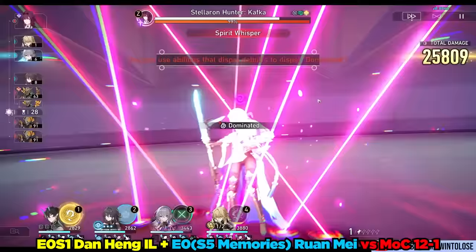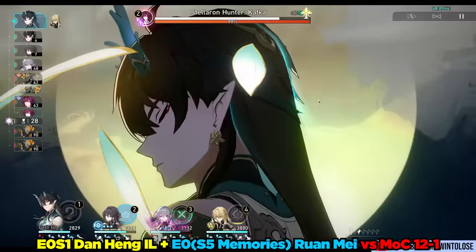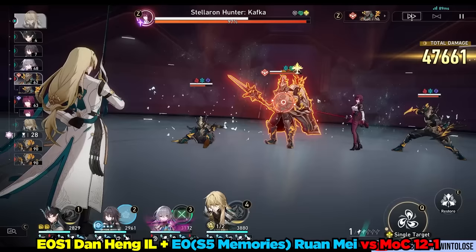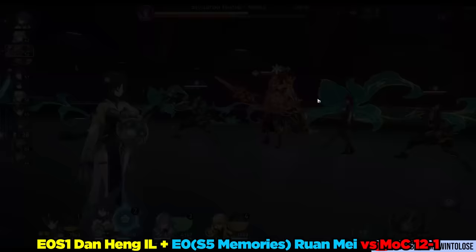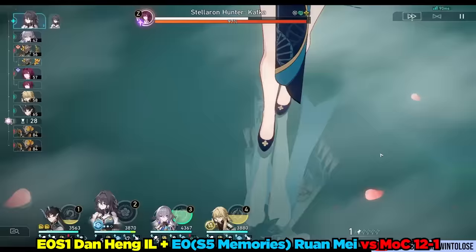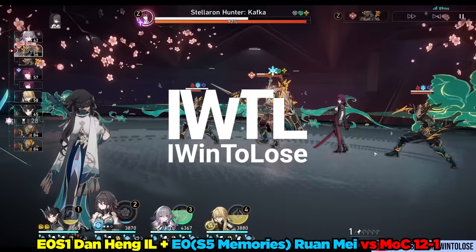She's very unique in that she improves your team's breaking efficiency, which will always be relevant in pretty much any battle. It is worth noting that she does lose a bit of value against enemies with phases where their toughness gauge becomes unbreakable, but such is the reality of any character — they will always have situations where they're good and situations where they're slightly less good. Let me know what you think about Ron May in the comments below, and as always, check the comments for additional tips. I appreciate every single one of you. This is iWinToLoseGaming, signing out.